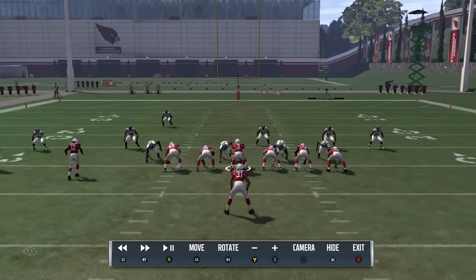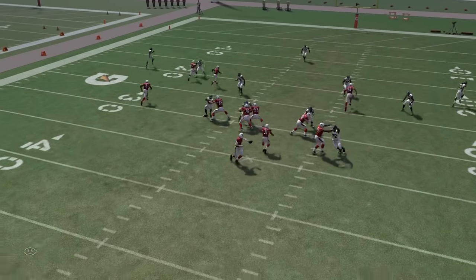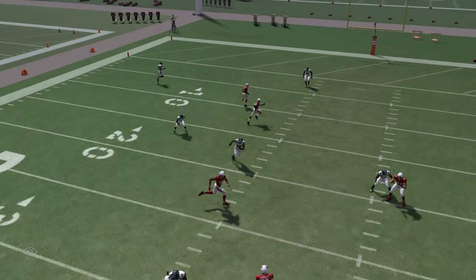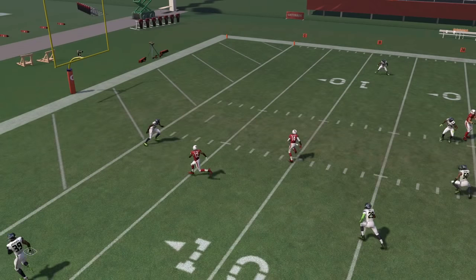Let me show you the replay one more time. The curl comes down, that drops the linebacker, and Nelson is wide open for a touchdown.